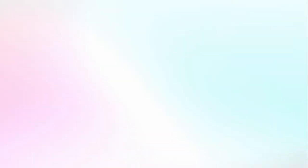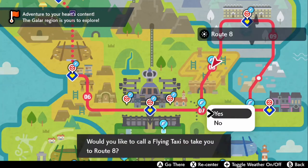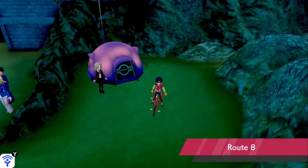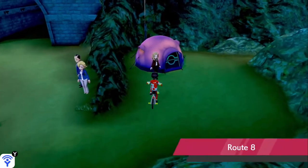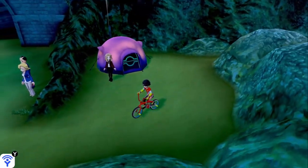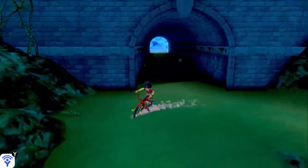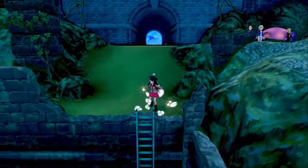We're gonna head over to the town map — you can do that by pressing X — and we're gonna fly over to Route 8. If for some reason you can't fly over here, that is because you did not talk to the lady in front of the camp. That's how you unlock flying to all the other routes — you have to talk to the person in front of the camp.